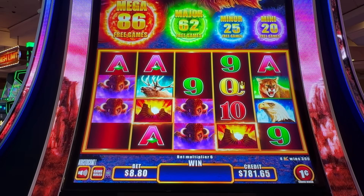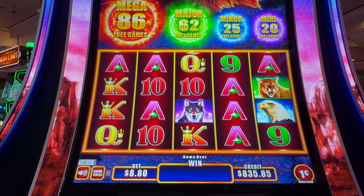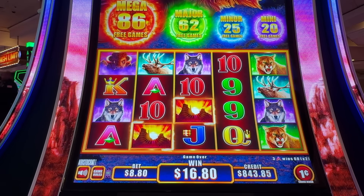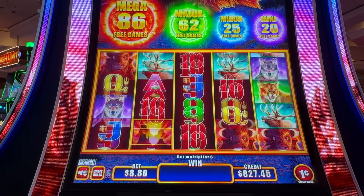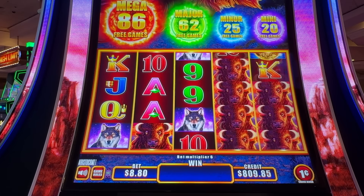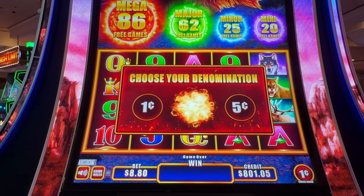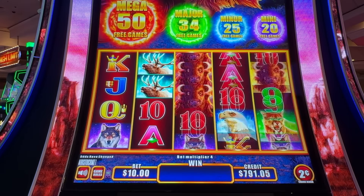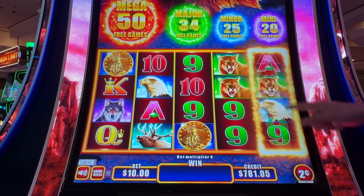That looks like a good win — $63, very solid. I wonder in our lifetime how many more Buffalo slot machine versions there will be; it seems like there's a new one every few months. You know what would be funny? A casino with only Buffalo slot machines, all different kinds — the Buffalo Casino. We move to two cent denomination, going to try $10 a spin, which is a middle to higher end bet on the two cent. Lots of betting options.